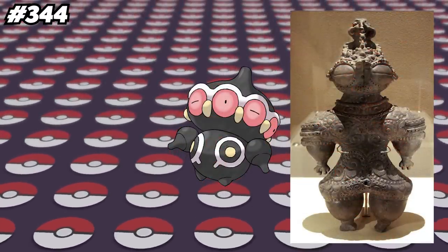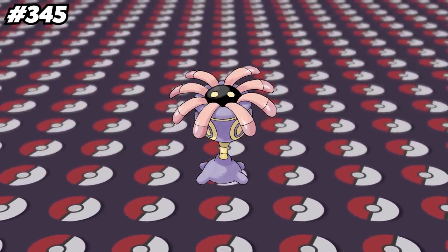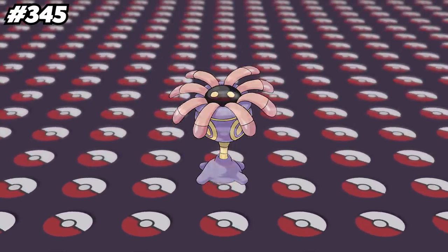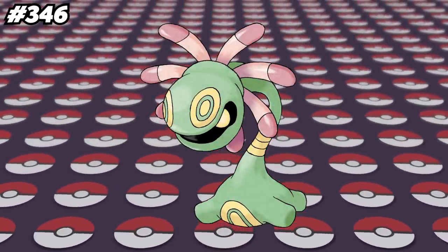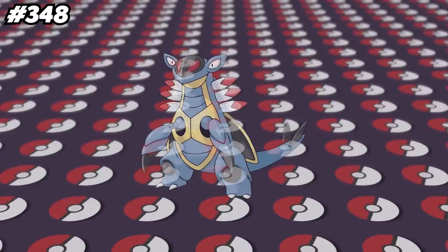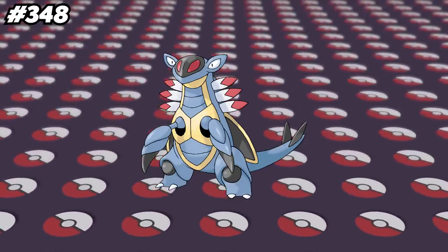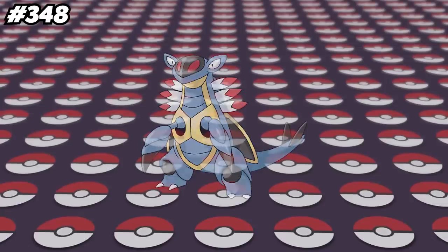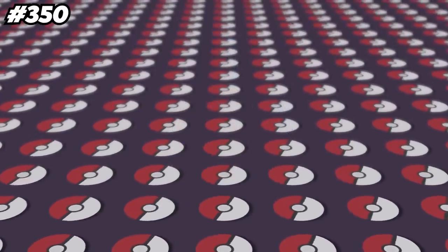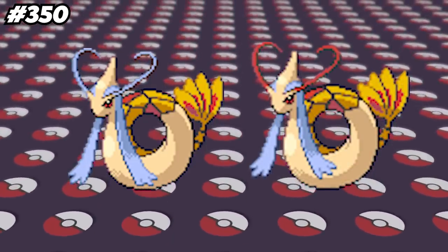Before Generation 8, the only way to get Lileep's hidden ability Storm Drain was through the Dreamworld, which shut down — meaning there was no way to get a hidden ability Lileep until it was finally made available in Sword and Shield through Max Raids. Cradily and Lileep are the only Pokemon with the Grass and Rock typing. Anorith is the only Pokemon along with Armaldo to get Swift Swim but also be weak to Water types. In Omega Ruby and Alpha Sapphire, Armaldo mistakenly has Slash twice in its level-up moveset at levels 25 and 34; this was fixed in Ultra Sun and Ultra Moon, with the level 25 Slash replaced by Bug Bite. Feebas is the only Pokemon that requires high beauty to evolve, but now it can also evolve when traded while holding a Prism Scale. In Japanese versions of Platinum, the shiny female Milotic sprite has blue antennae when it should be red like its male counterpart; this was changed for other releases.